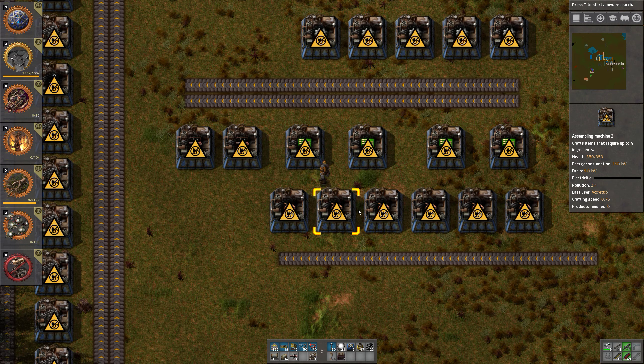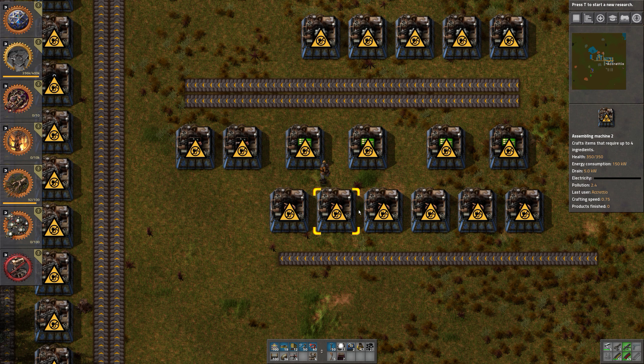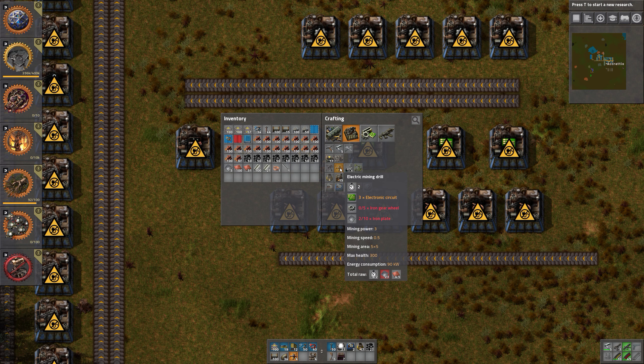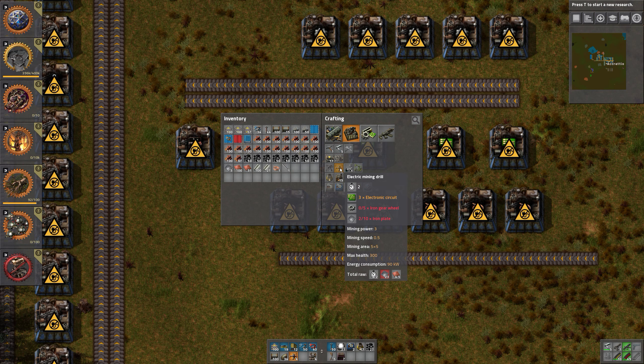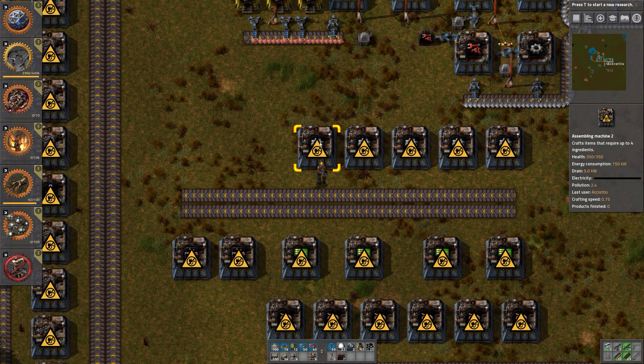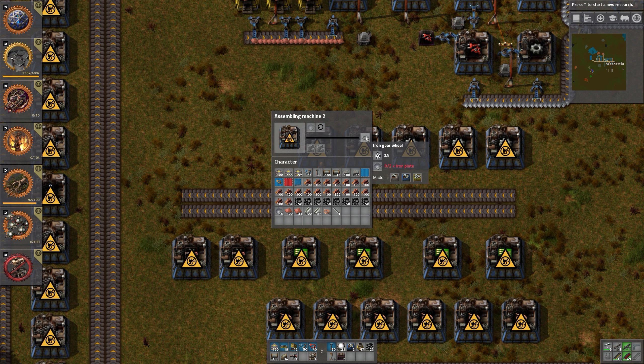Let's get some power poles in place, because the flashing is annoying — it really does annoy. Getting this in place — yes, it stopped flashing. We need many, many iron plates, and we need many, many iron plates for these ones as well.